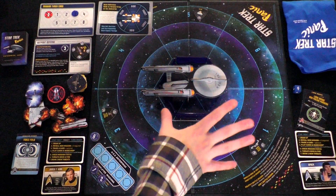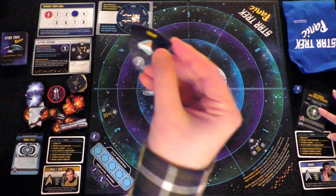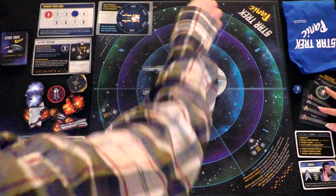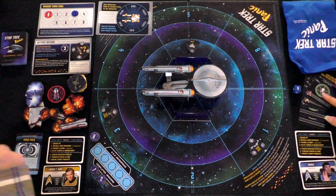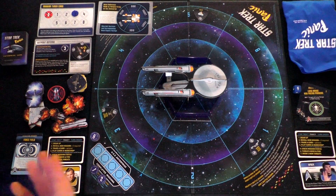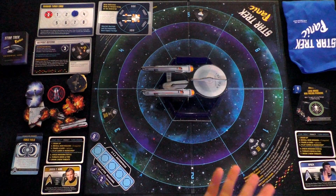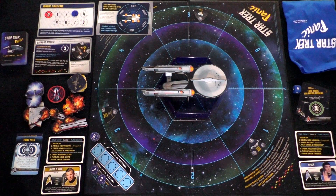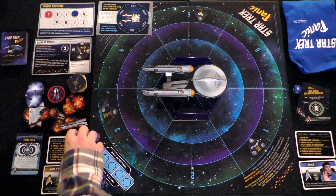Different ships have different abilities. For example, the Tholian — when it reaches short range, rather than attack you, it will stop the Enterprise from maneuvering. It has the Tholian web, which some folks may know from the episode where Kirk gets sucked into a different universe and Spock and the Enterprise crew go crazy. The Tholian ship does something slightly different than the rest of them.